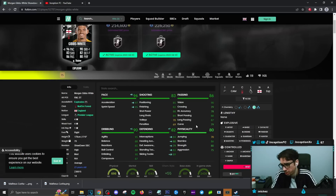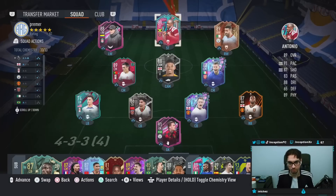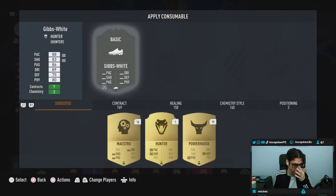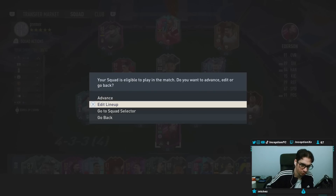That with a 5-star weak foot on the defensive stats would also be a massive plus, but you'd have to see what the plus-2 is going to be like on the card. So we're going to try him out on the hunter chemistry style in the main attacking positions, and then we'll also try him out in that center mid role — basically as the push-forward, come-back type of guy.